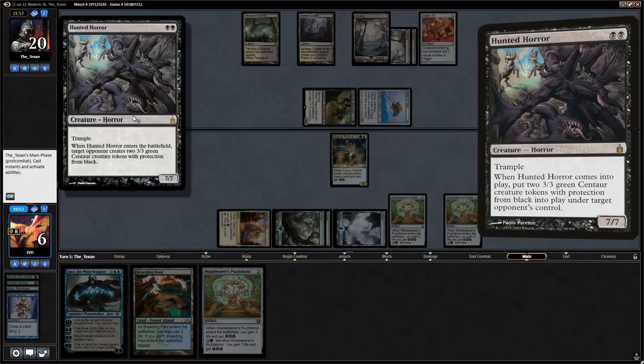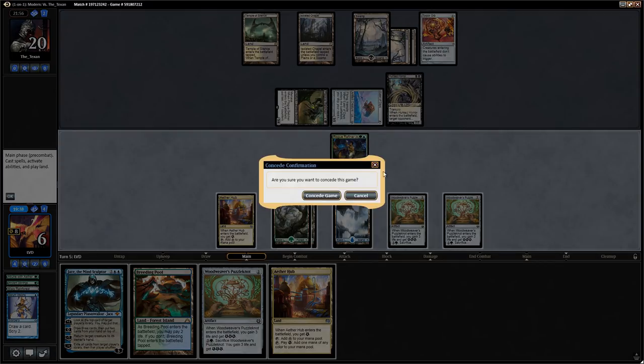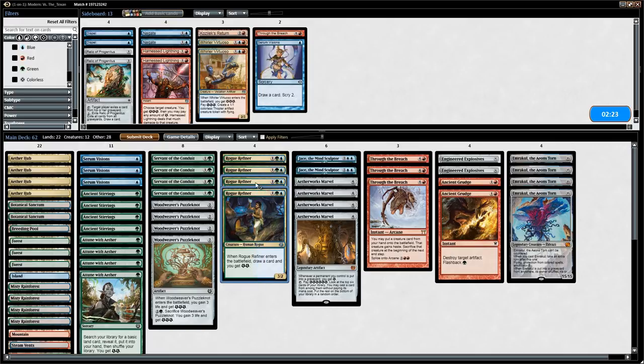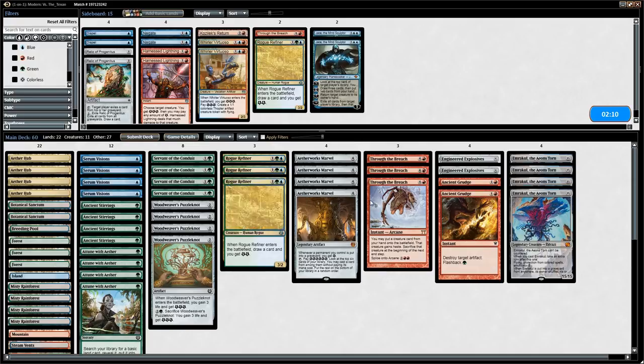We fall to 6 life and then opponent plays a Hunted Horror — a 7/7 trampler. Now we'll know how to sideboard against this deck. We can sacrifice a Puzzleknot to go up to 9 life, but we're still very much dead. Moving on to game 3: we now bring in Ancient Grudges and Engineered Explosives to deal with Torpor Orb, since Ancient Grudge can also destroy the Eater of Days. We shave some Serum Visions and two Rogue Refiners in case our opponent sticks a Torpor Orb and we don't have an answer.